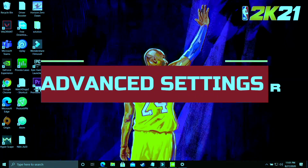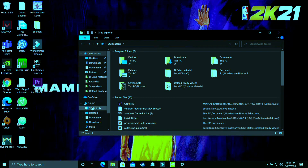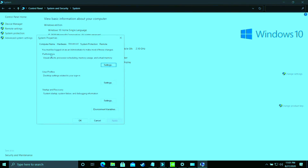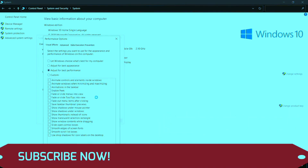In this step, we'll be changing some advanced settings on your PC. Open File Explorer, right-click on 'This PC,' and go to Properties. Then go to Advanced System Settings. Under Performance, go to Performance Settings. The first part is to select 'Adjust for Best Performance.' By default it is set to 'Let Windows choose what's best for your computer,' but change it to Adjust for Best Performance and apply. It will take some time to apply throughout your PC.